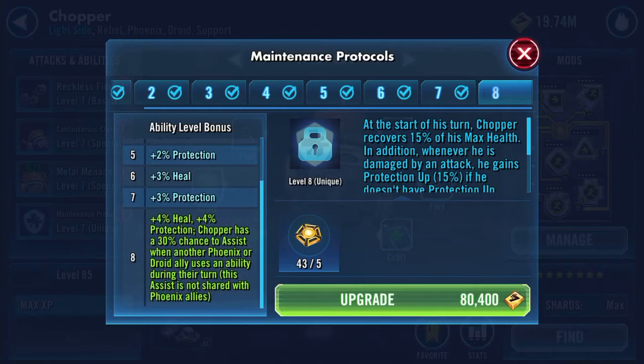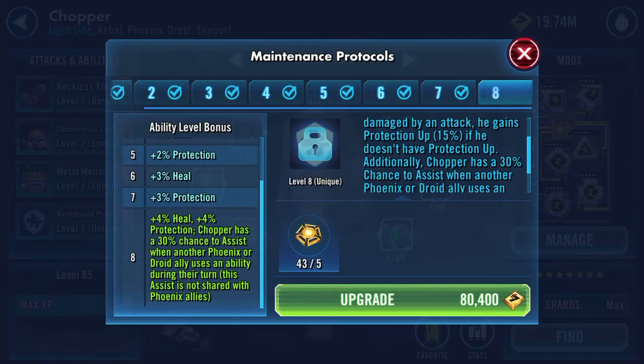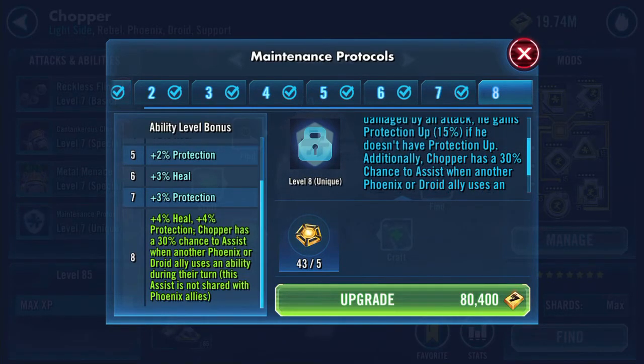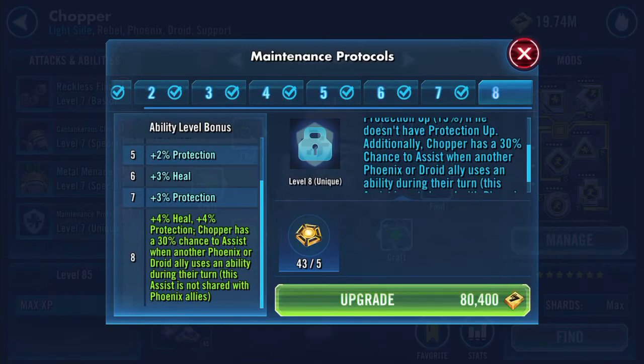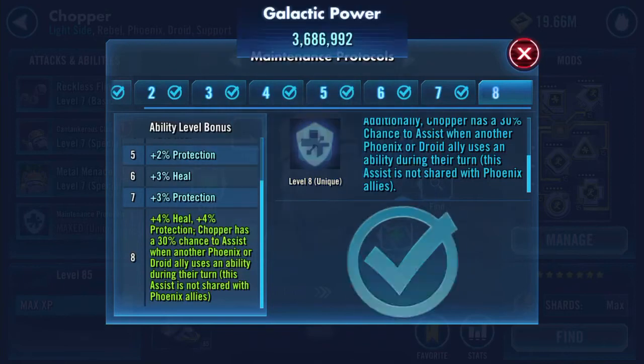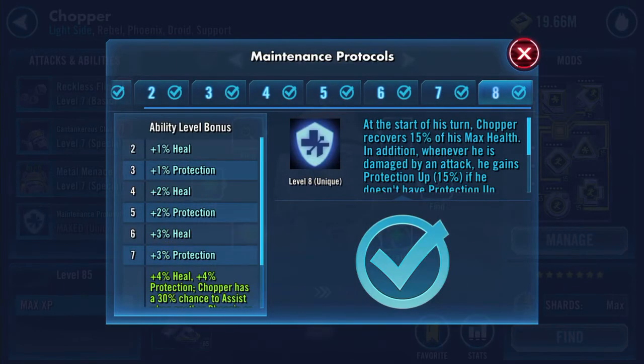At the start of his turn, Chopper recovers 15% of his max health. In addition, whenever he is damaged by an attack, he gains protection up 15% if he doesn't have protection up. Additionally, Chopper has a 30% chance to assist when another Phoenix or droid ally uses an ability during their turn. This assist is not shared with Phoenix allies.